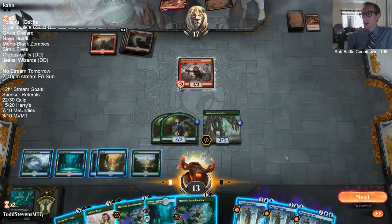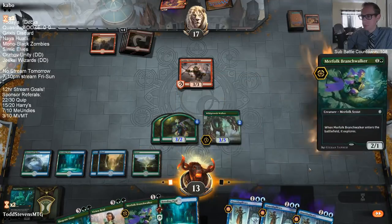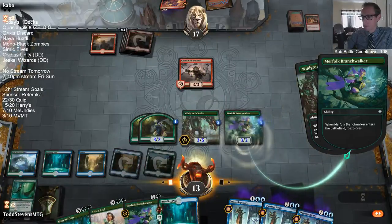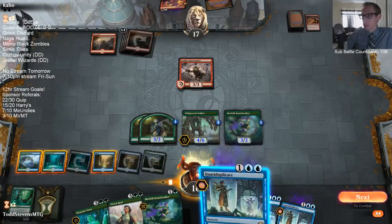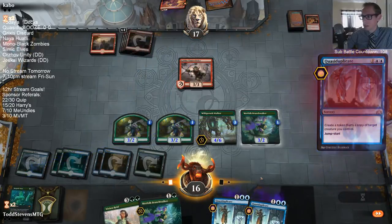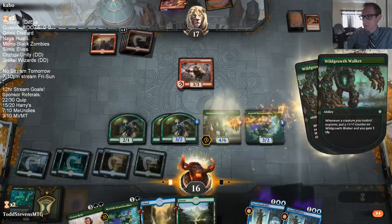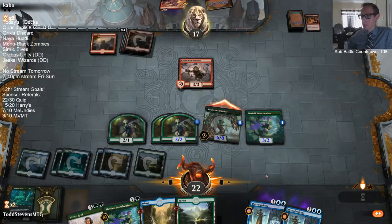My opponent could have just killed the Wild Growth Walker, even though I have all these Quasi-Duplicates and everything. It's a little risky duplicating a Jade Light here. Their last card could be Shock, but based on how our opponent's been playing I don't think their last card is Shock. It did make it a little easier on us.